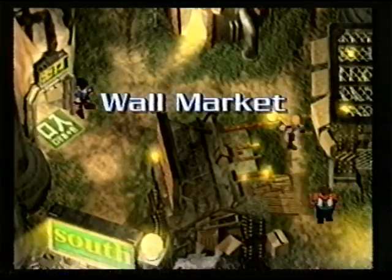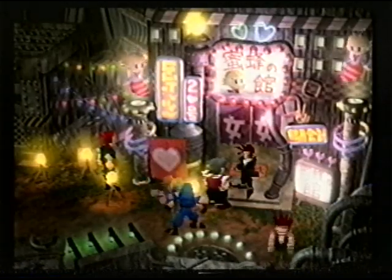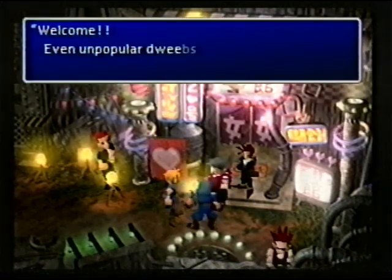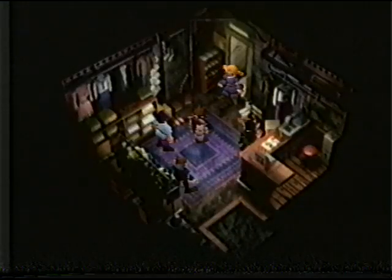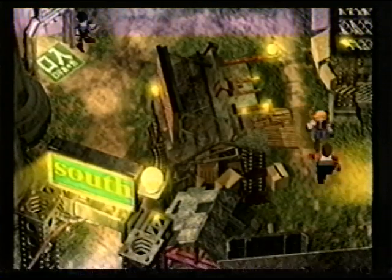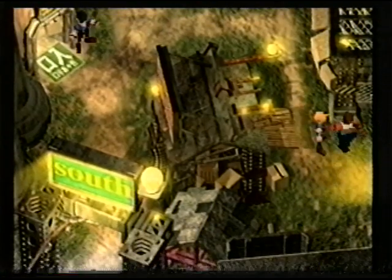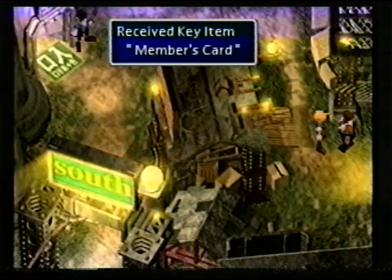The next important area is the Wall Market. The object here is to rescue Tifa from Don Corneo's mansion. To do this, start by talking to certain people at the Honey Bee Inn. There are two key items you need to get into the mansion, and three more if you want to be special. The first two are a silk dress and a blonde wig. Then there is sexy cologne, a diamond tiara, and lingerie or bikini briefs. To get into the Honey Bee Inn for the lingerie, talk to this guy. Continue talking to people along the way and that will guide you through the rest of the level.